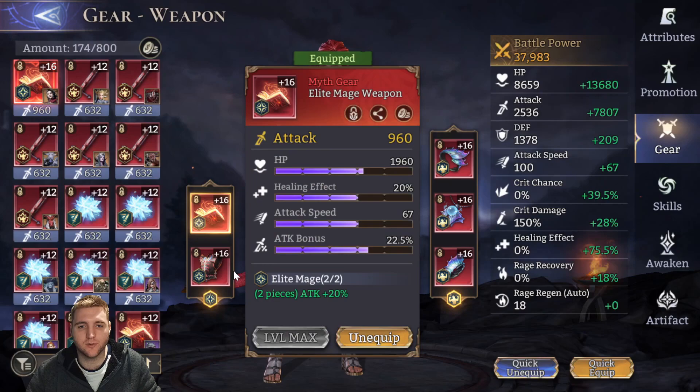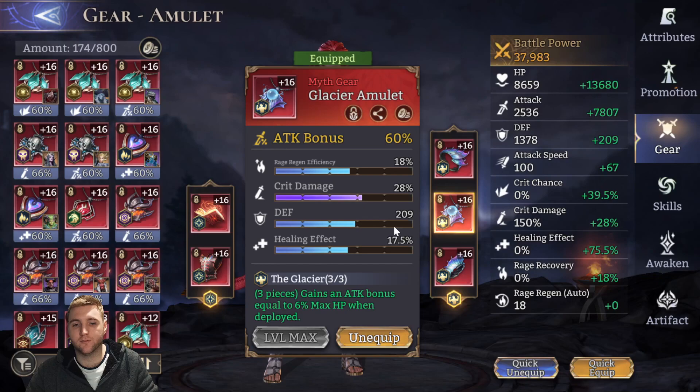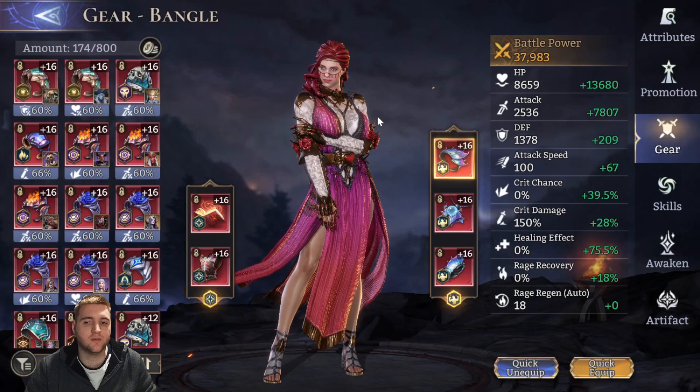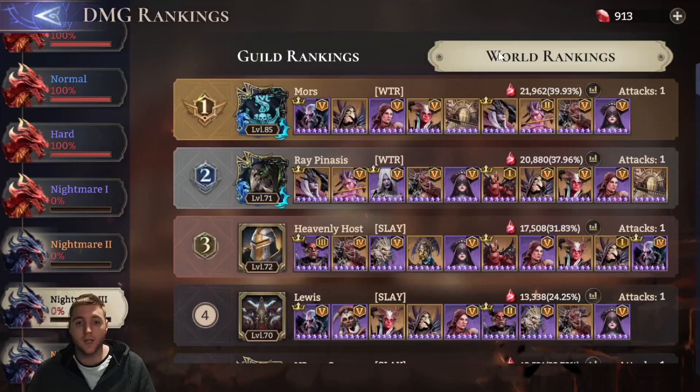The gear I have on her focuses predominantly on attack, health, and healing effect, with right-slot items having attack bonus as the primary stat and decent healing effect. I think this is a pretty decent Anvita — aim somewhere near this if you want to solo heal. Much weaker and you'll start having people drop off, especially weaker heroes. Check out other people's builds in the graph to see how they do, and there are of course many healers you can use aside from just Anvita.